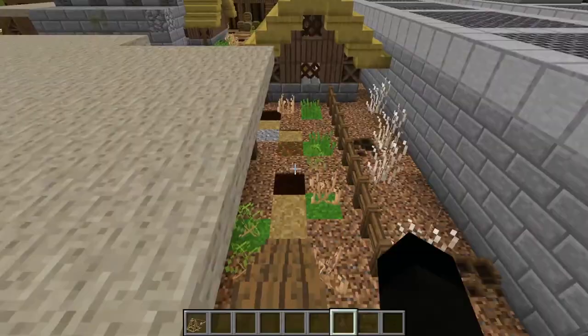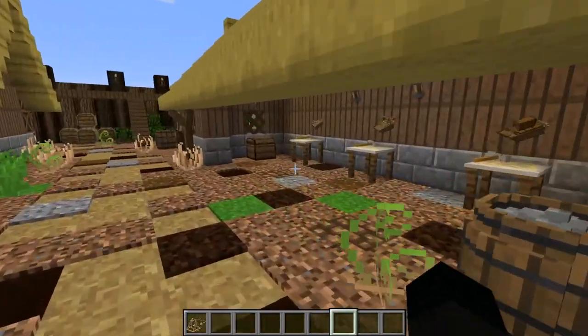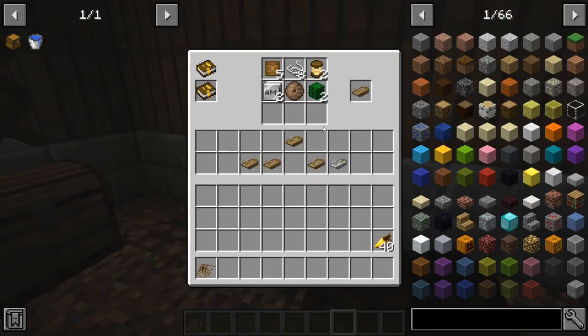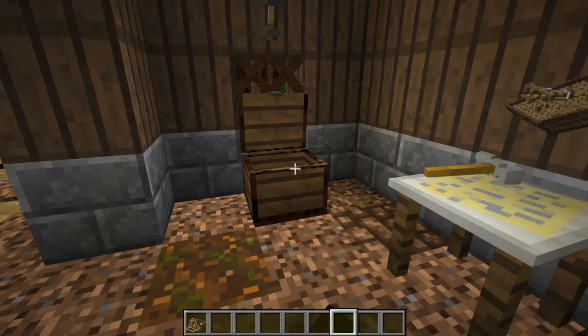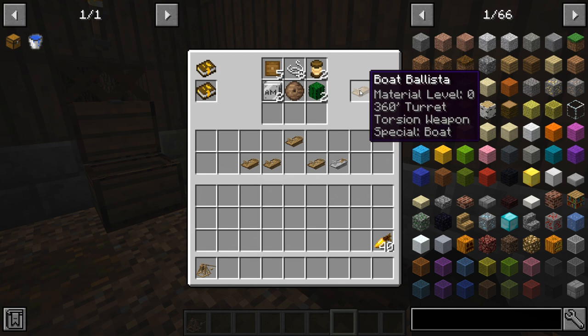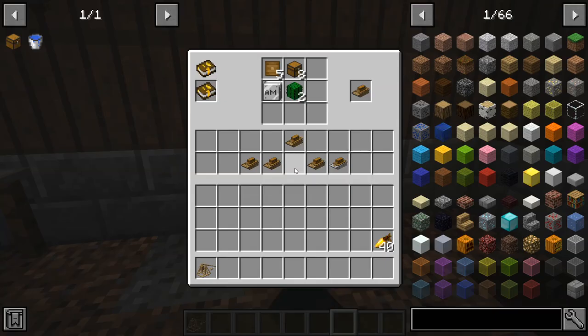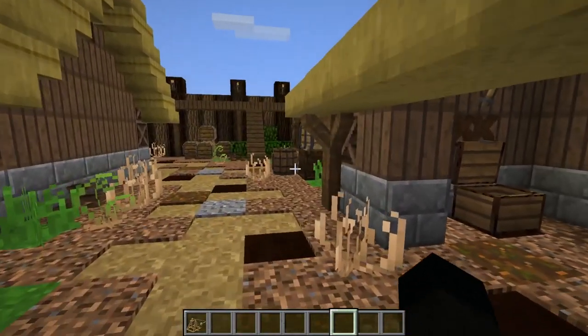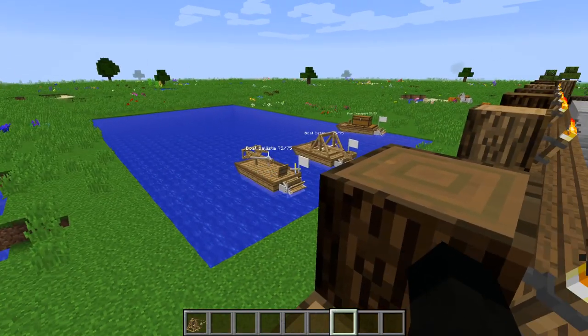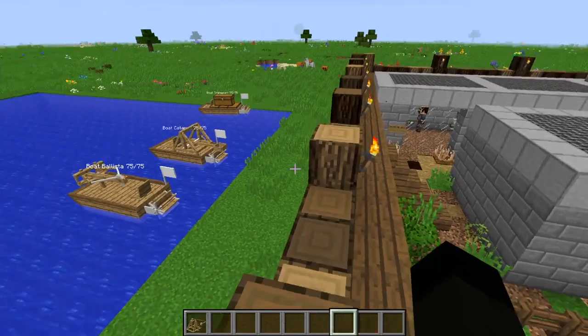The cannon is actually a really nice one if you were going to be building a pirate ship or anything - they're awesome. The last thing in the vehicles module I wanted to cover is boat vehicles: a boat ballista, a boat catapult, and a boat transport. They're pretty much the same recipes but they get cactus again for whatever reason. The ballista is turreted, the catapult isn't. The transport is very interesting because if you were going out exploring in the world with Ancient Warfare, this instead of a boat would be very interesting indeed. I've floated some up there so you can see - substantial models.